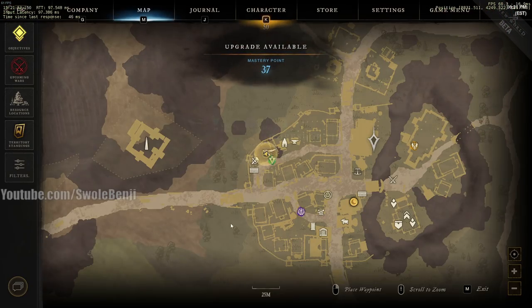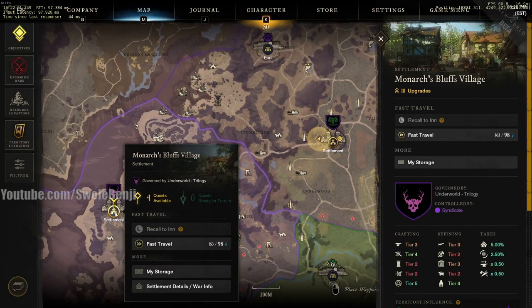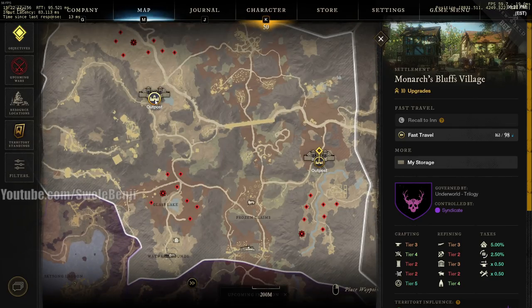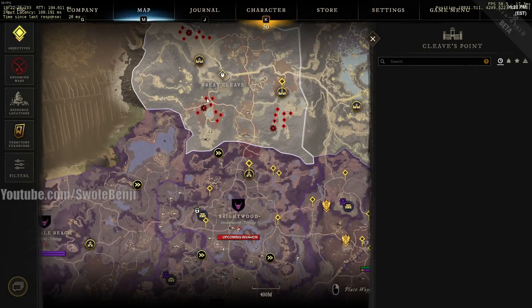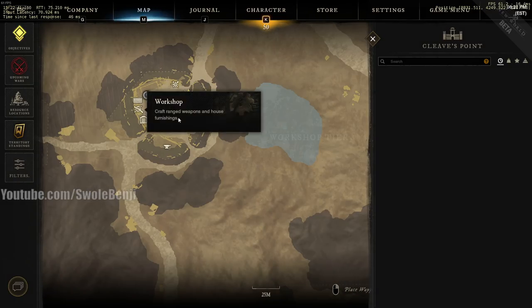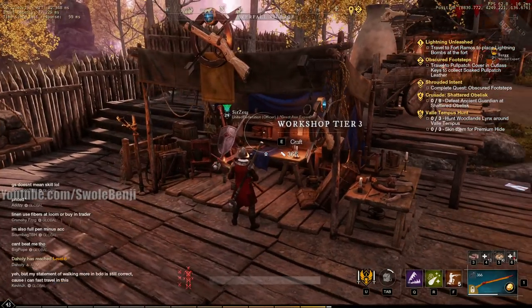There's a little cheat if none of the settlements have a tier 3 workbench. Click the settlement button, then settlement details and war info, and look for the workshop tier listed there. One place in the world always has a tier 3 workshop: Great Cleave, all the way up north. Yes, it's a dangerous level 45 zone, but you can make it safely — just keep to the roads, dodge roll when enemies chase you, and drop campfires in case you die. Craft your tools there, then teleport back home using your inn recall.